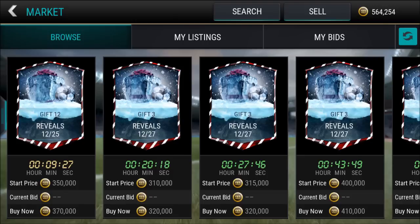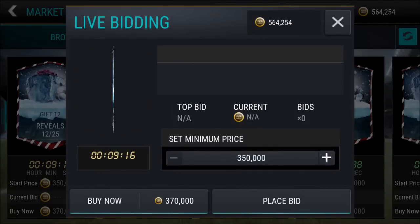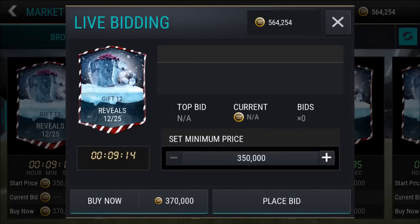First of all, we have gift number 12 and gift number 3. They both have a soccer ball next to them — not sure if that actually means anything. In gift 12 there's a small balloon kind of thing in the ice inside the present. This is probably the only one I don't have a good guess for, so if you guys know, leave a comment below.